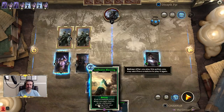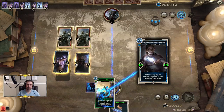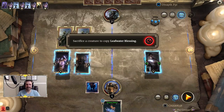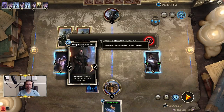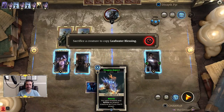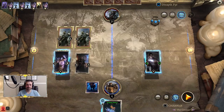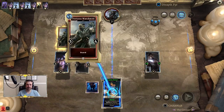Now we're going to go ahead and play Leafwater Blessing here. We are not going to betray this, because we have one thing left to be able to betray, and we need that for our Dragon Aspect.